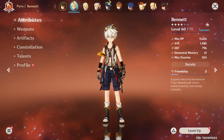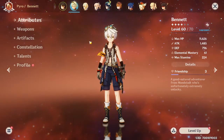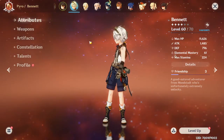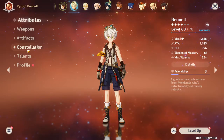First and foremost, Bennett is one of the best support characters in the game, 100%. He's definitely up there. He gives an attack buff and healing in general, so if you build him you're pretty much giving yourself the best case scenario in every situation in the game.